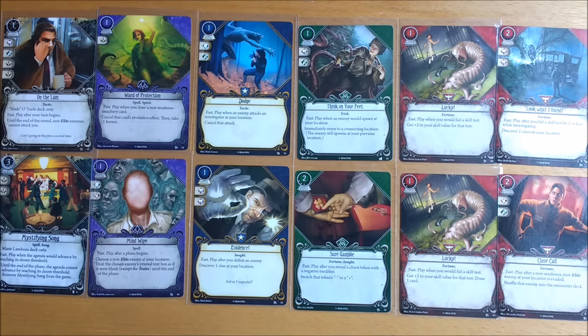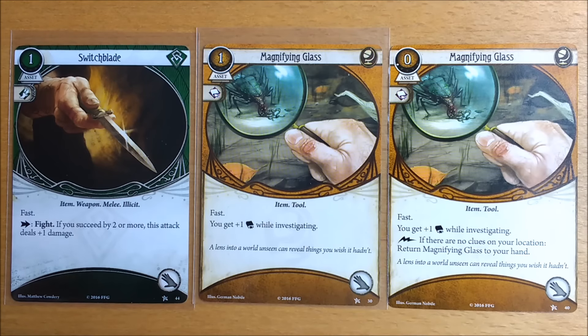Some cards have specific triggering points. A good example is Dodge, which says 'play when an enemy attacks an investigator at your location.' Whenever this happens — either in the enemy phase or as the result of an attack of opportunity in another phase — you can play this card. Lucky is another good example: whenever you would fail a skill test, you get to play Lucky from your hand. All such effects begin with 'play after' or 'play when,' and the text that follows tells you the specific timing point. There are also three assets with the fast keyword.